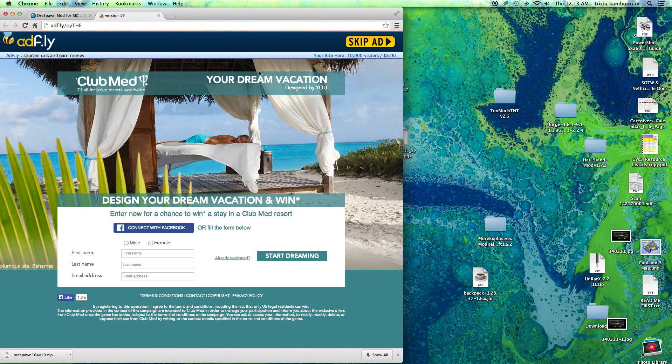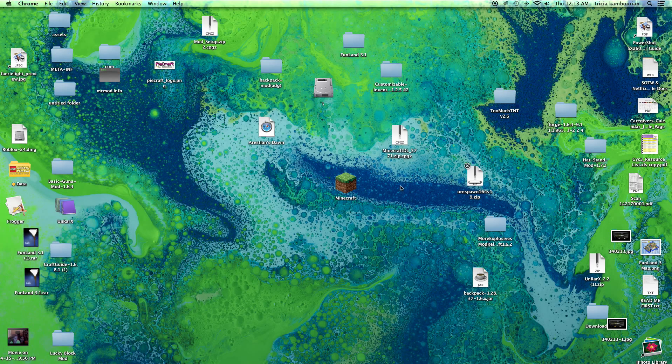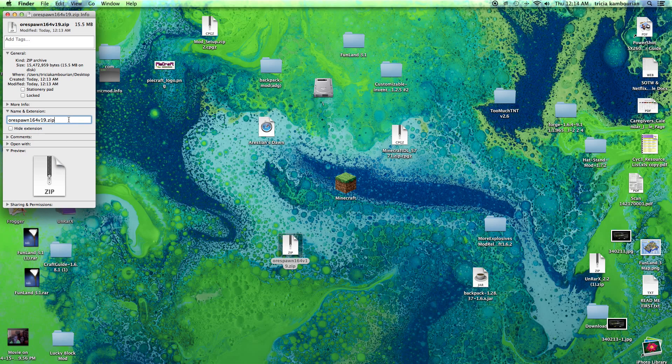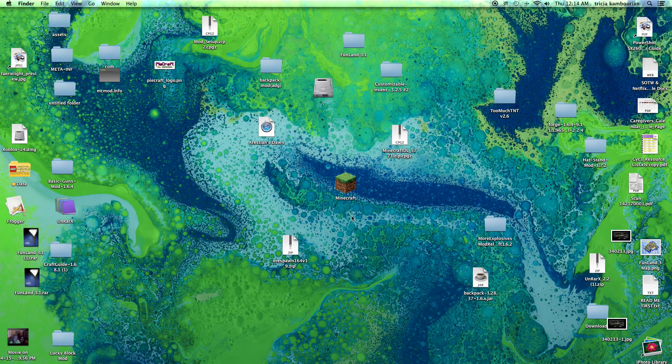Usually the mods come in a jar folder. What you want to do is right-click it, get info, erase the 'jar' extension and replace it with 'zip' — which I've already done so I don't need to do that. Once it's in zip format, double-click it.